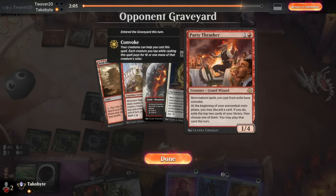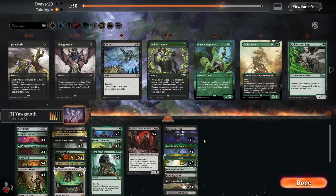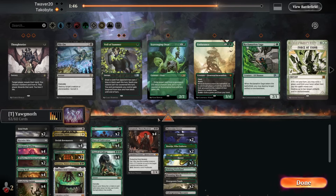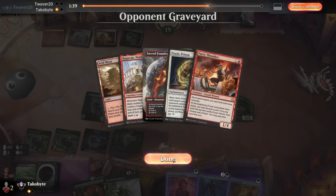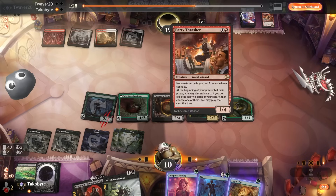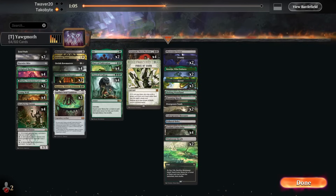We want Haywire Mite and potentially double Fatal Push. Do we want a Force of Vigor? I think we want a Force of Vigor as well. Opponent played Ragavan. Is this energy? Because it says non-creature spells you cast from exile have Convoke — maybe they're not utilizing that and just using the second ability. Six was sick.